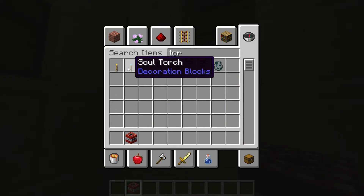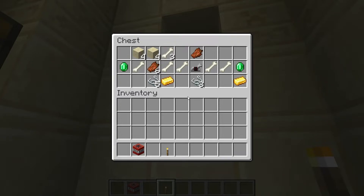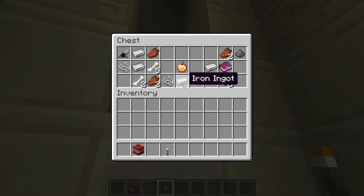We've done that — it is now safe. We can look in the chests. Bad luck, guys. Doesn't look like we have any here. Oh! No, we do. Enchanted Golden Apple.